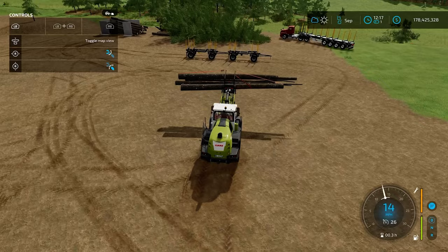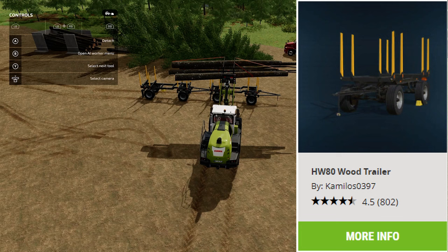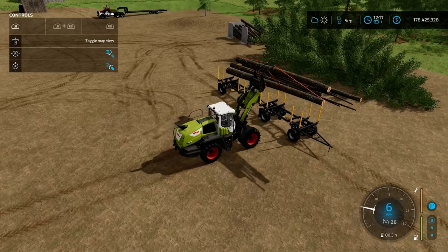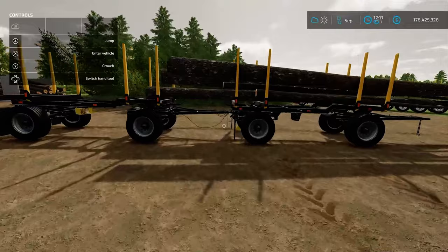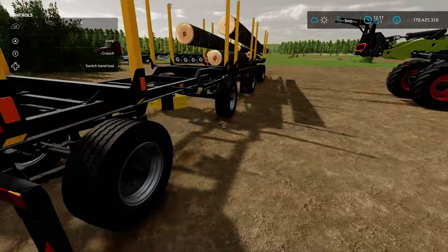Next, we're going to take a look at these little trailers. This is the HW80 Wood Trailer by Cameleos0397, and you're going to find this one under Forestry Equipment in Mod Hub. I love these trailers. This lumber is cut a little bit long for them right now, but you've got a trailerable tandem configuration — you can hook multiple trailers together.